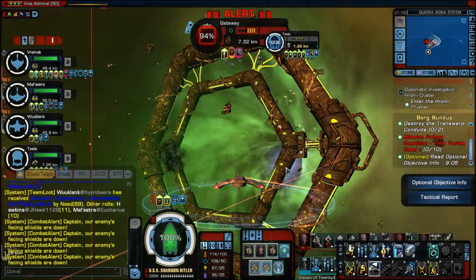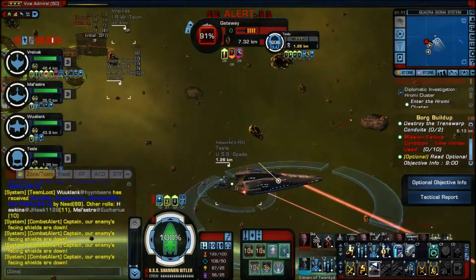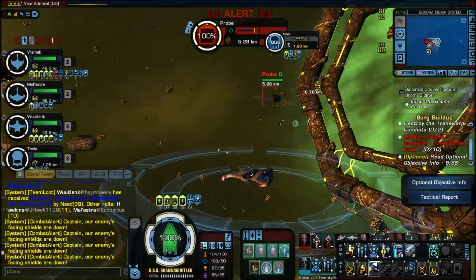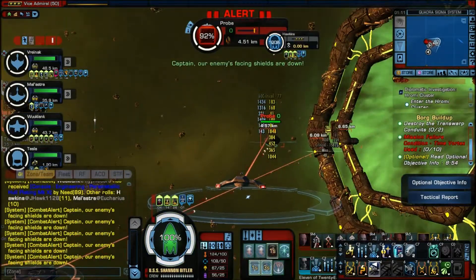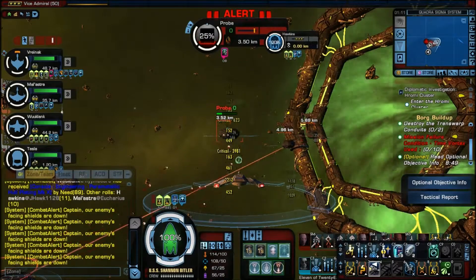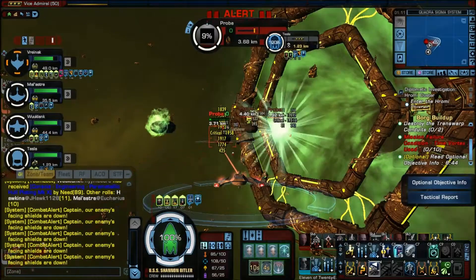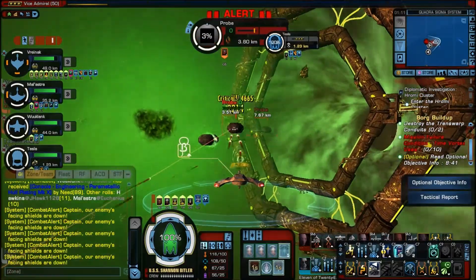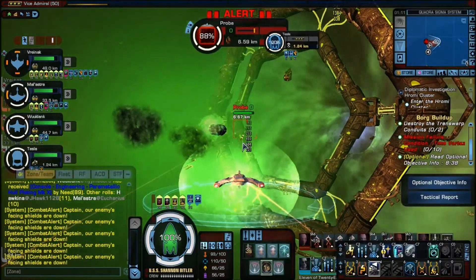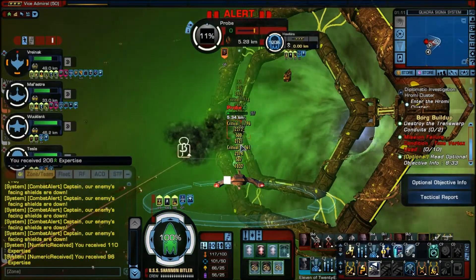When you get down to just the gateway, this — unlike Infected — is where the 10% rule applies. Once you destroy one gateway, the probe spawns will change from 2-to-3 probes to 2-to-3 probes plus 2-to-3 spheres that will come out and start attacking you. That's why it's important to get both gateways down to 10% on both sides and then try to destroy them as close to simultaneously as possible to prevent those spheres from spawning. As you get down to one gateway, the probe spawn rate will pick up.